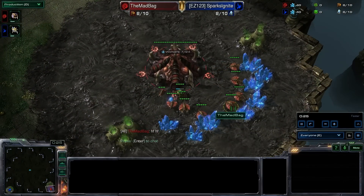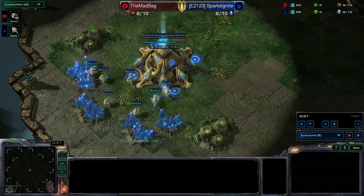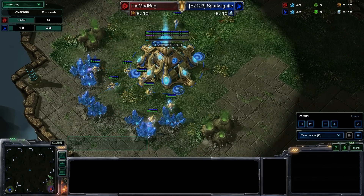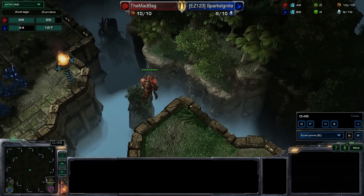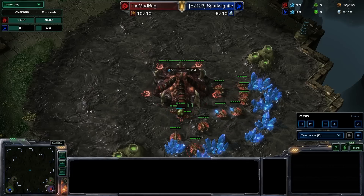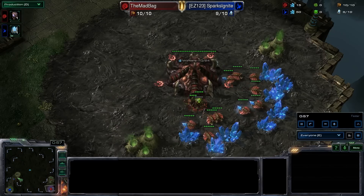Meaning that I'm going to get to see everything — what I do and what he does. You already see that my Overlord's taken off in the wrong direction. This is a four-player map, which means there are a couple different ways you can go at the beginning: straight up, or straight to your left if you're in my position. And I decide to go up.